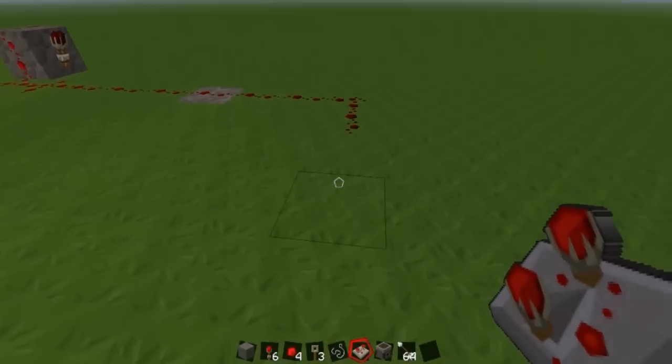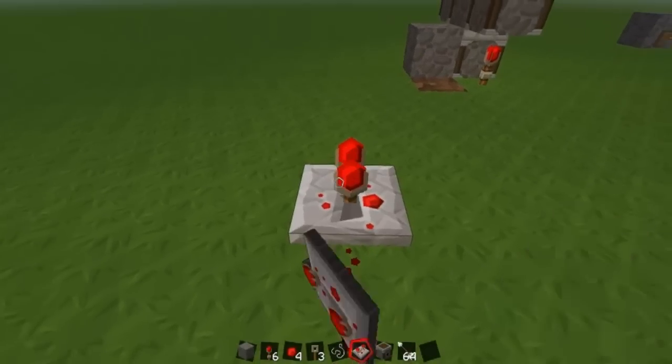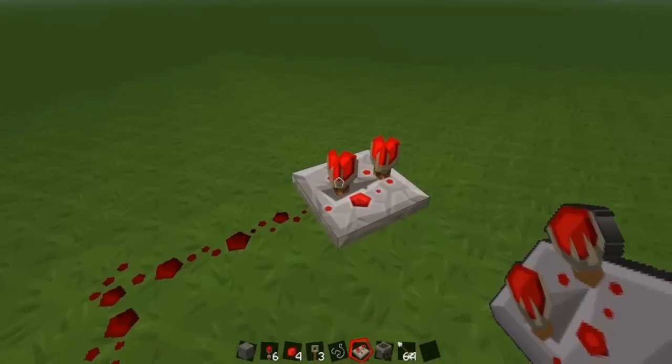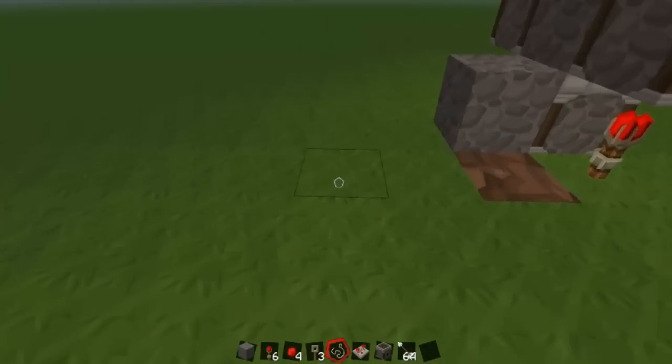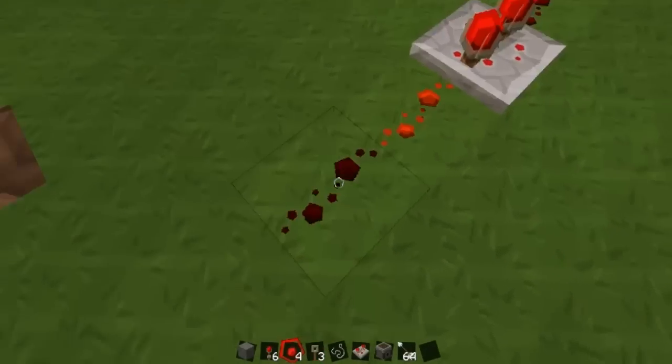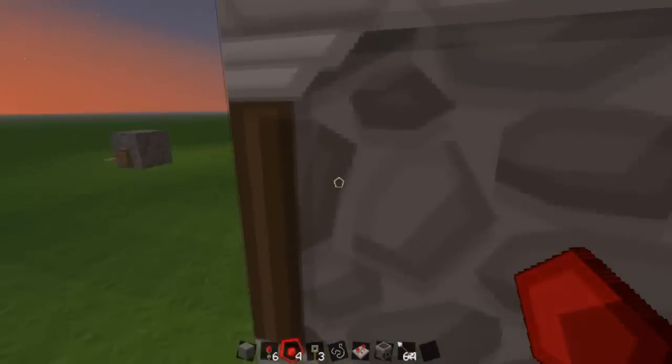Now get out your redstone repeater. Place it there like that and then have it slide back — you can do that by right clicking. You can go back three but you only want to do it twice so it gets to there. Get your redstone out again and connect it just like this.